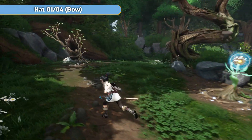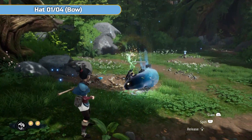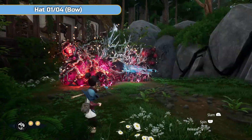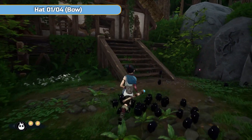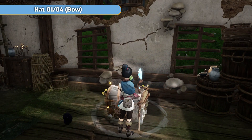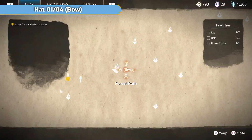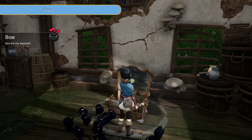Staying in this area, we're now going to get the first hat. You can see I already have a hat marked on my counter — ignore that. The hat I've already got is part of the story; you've probably already got it. For now, get the tear, use the tear again, come over to the right-hand side and break the tree. If you do a pulse here you'll also get some crystals. That's hat number one — the bow.